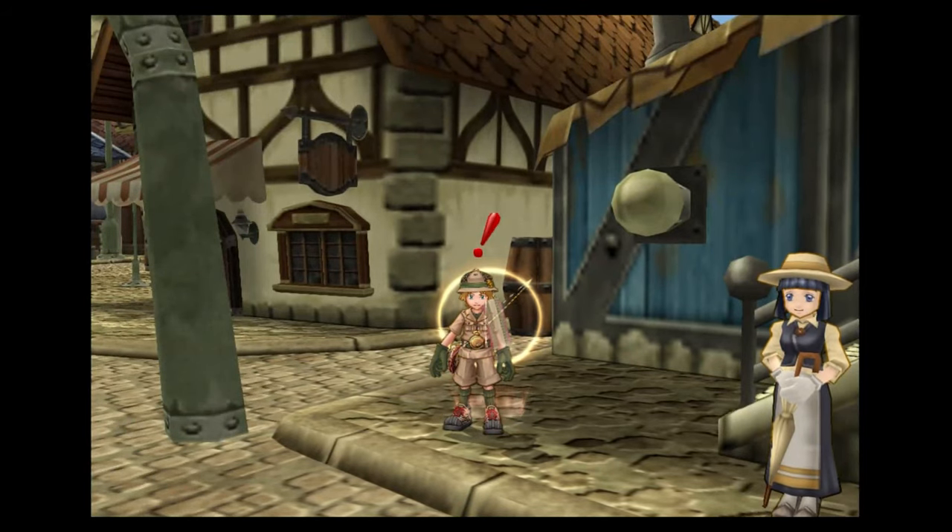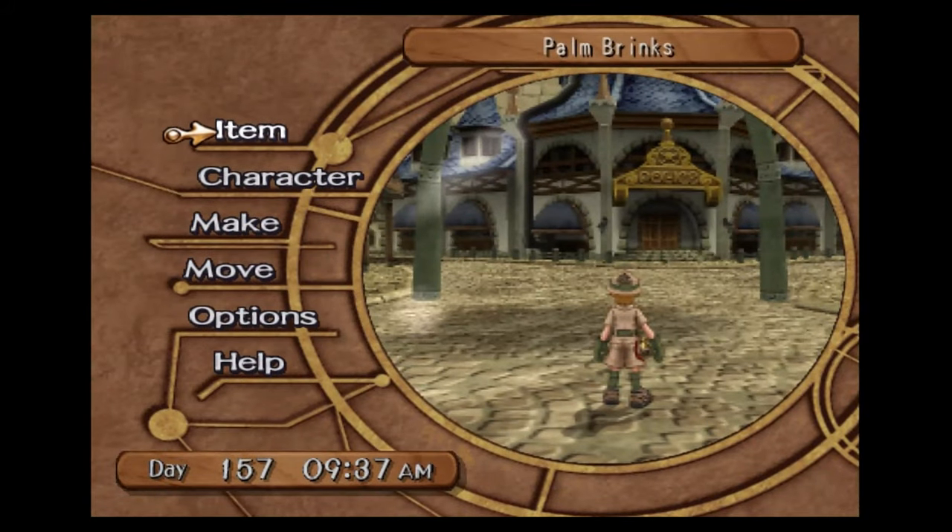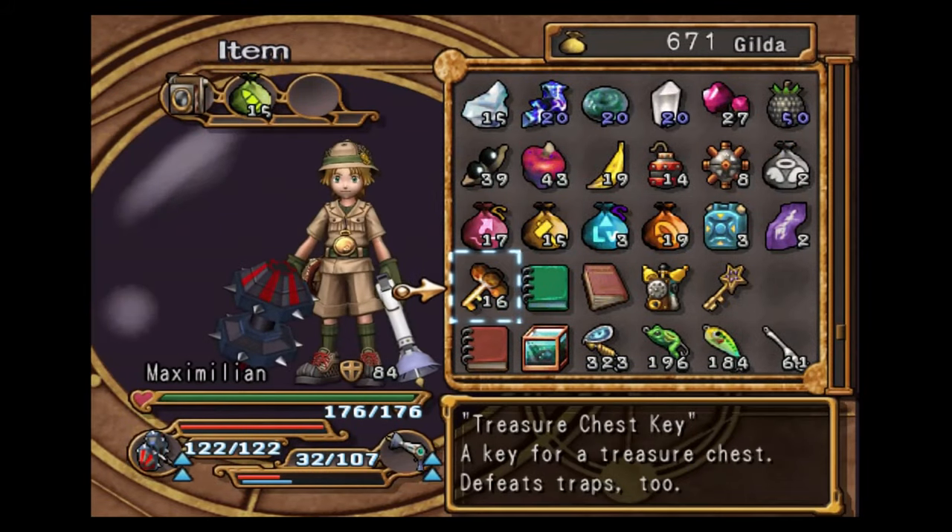Hey everyone, how's it going? It's me, it's Korzak. Welcome back to part 41 of the Platinum Walkthrough for Dark Cloud 2. In this short video, we are getting the trophy, Legendary.